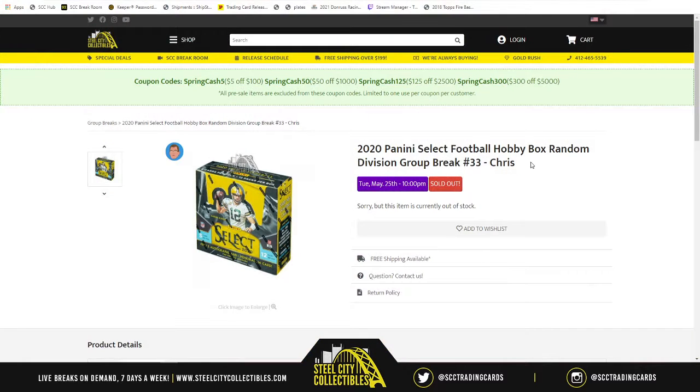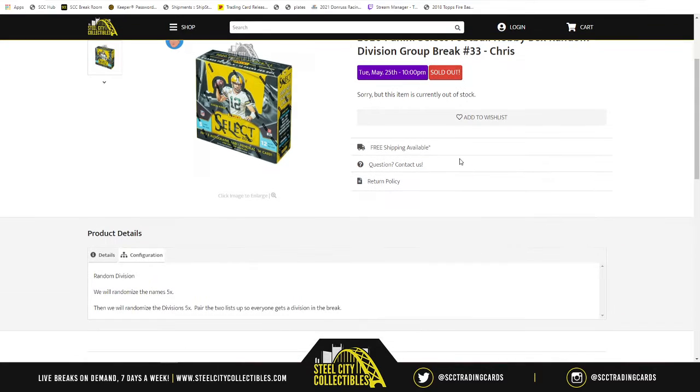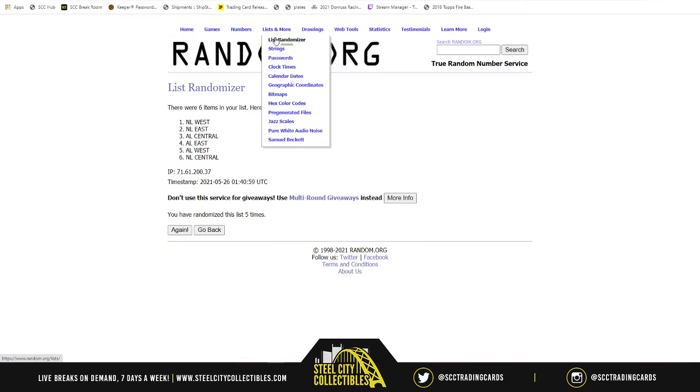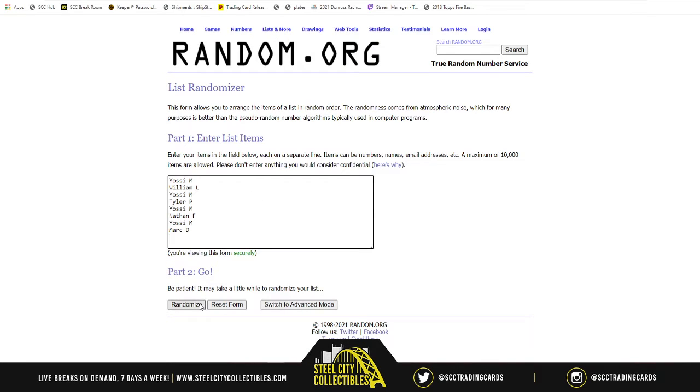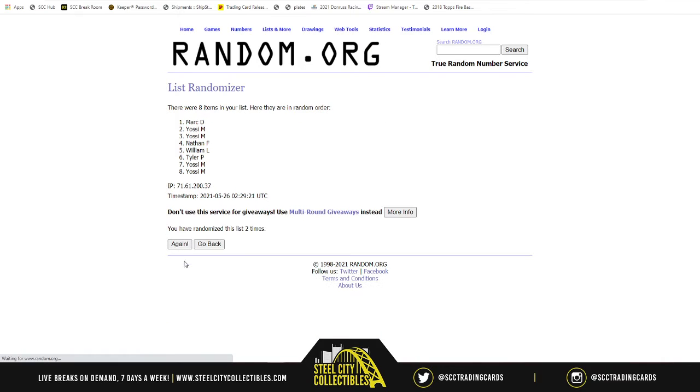Our next group break is going to be 2020 Panini Select Football hobby box random division group break number 33. Eight spots in the break, eight divisions at stake. How it works is we take the spots and the NFL divisions, randomize both lists five times, and pair them up. Whichever division ends up next to your spot, the teams that fall in that division will be the cards you receive. Good luck to everybody, here we go — first we need a new list. There's our spots, five times: one, two, three, four, and five. EOC going coast to coast.